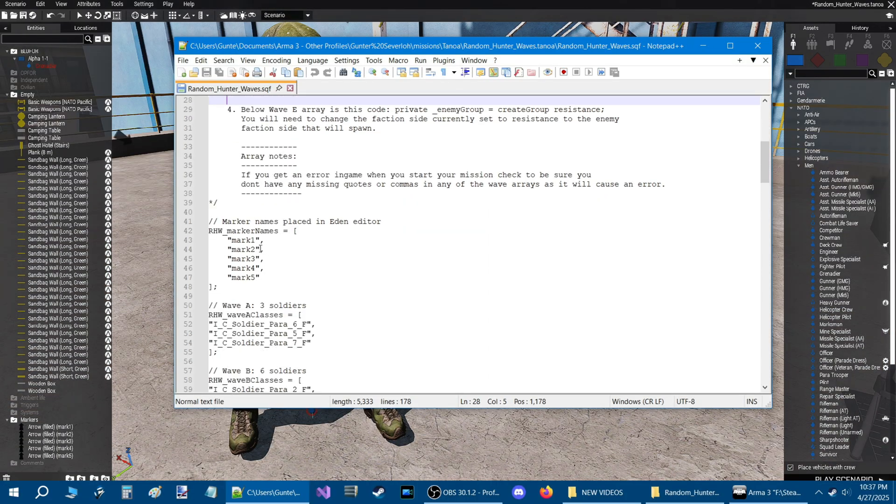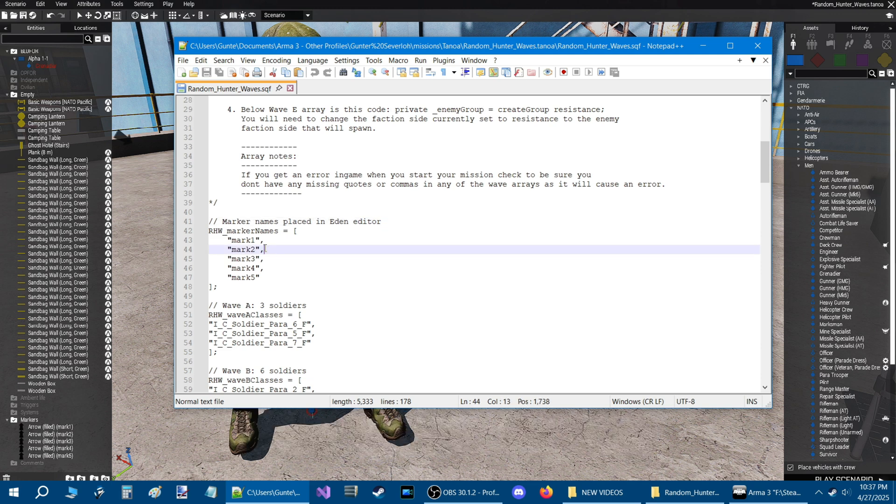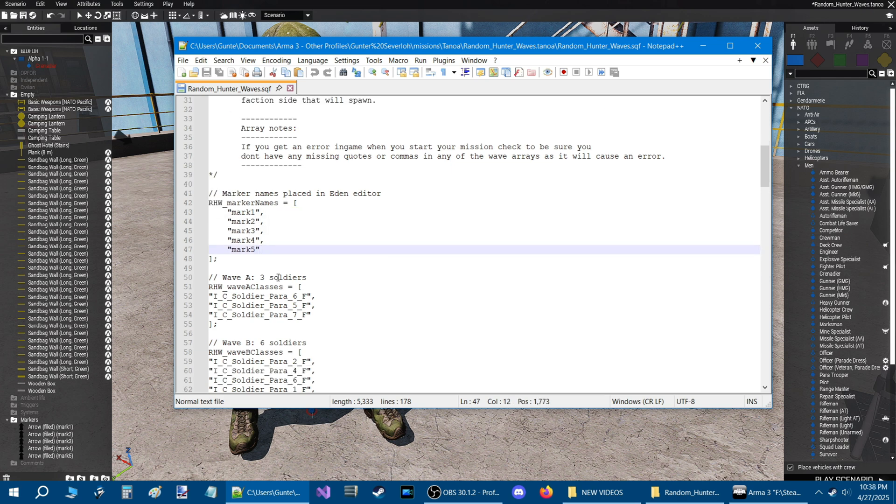In the script itself, go to the markers array and define the markers you're going to use. Here I have mark1 through 5 — all you need to do is change those names to your marker names and add more if needed. Just make sure that the marker names have quotes before and after, and a comma after each, but not at the end.